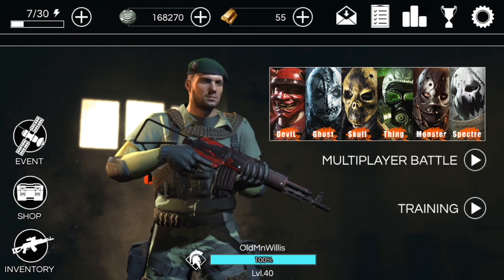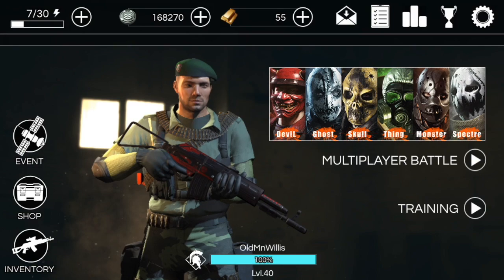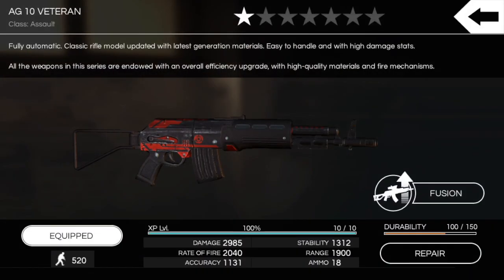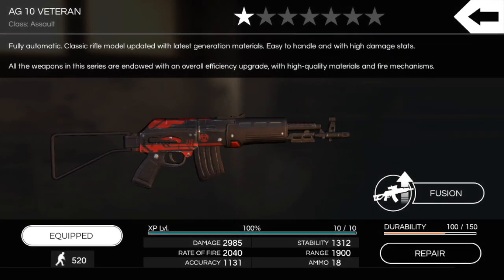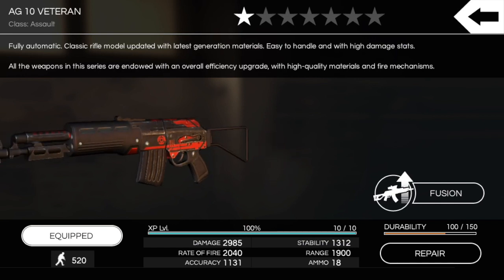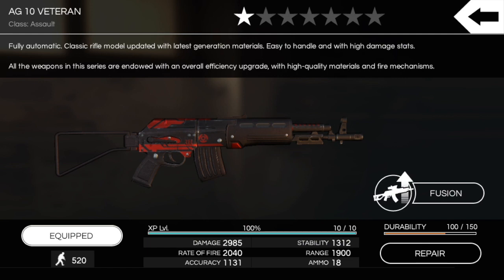What's up guys, bringing you an interesting little After Pulse video today. We're going to be going through some one-star veteran weapons. We've got our one-star AG10 veteran, maxed out of course — got a screenshot of that guy. Quick spin around here — same description as the regular, plus the veteran description: overall efficiency upgrade, high quality materials and fire mechanisms.